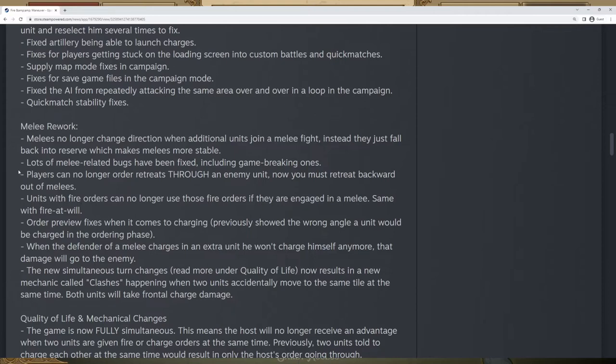There are also a variety of melee bugs fixed — hopefully some of the more janky things that happened within melee battles. Players can no longer retreat through an enemy unit; you have to retreat backwards out of a melee. This was a really annoying exploit because what would happen is that due to how melee randomly decided where units would face, you could sometimes pull units through the enemy line, end up behind them, and then get a free back shot — which was extremely annoying.